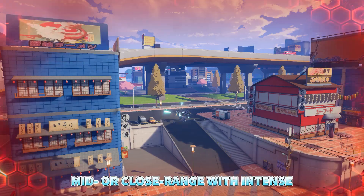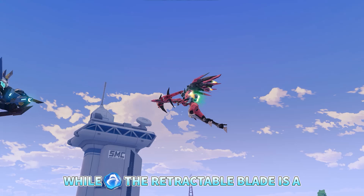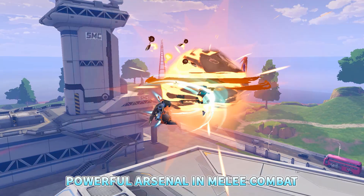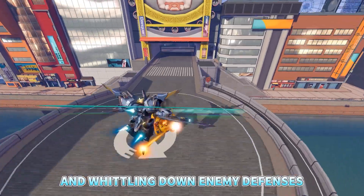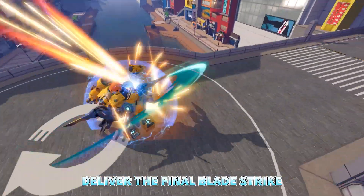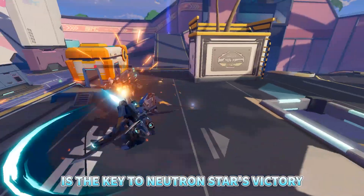Weakening enemies at mid or close range with intense, concentrated shots. The retractable blades are a powerful arsenal in melee combat. Avoid attacking and whittling down enemy defenses until there is an opening to deliver the final blade strike — the key to Neutron Star's victory.